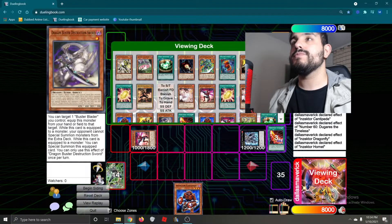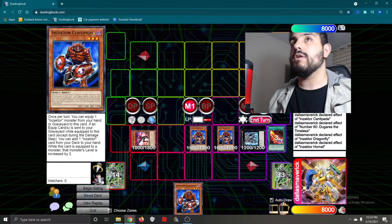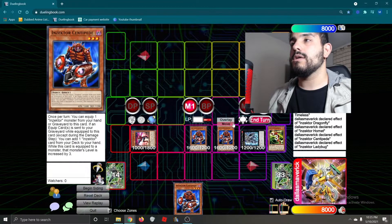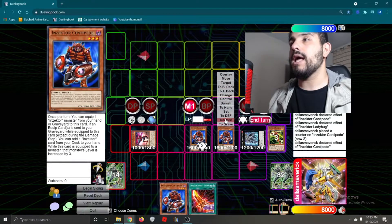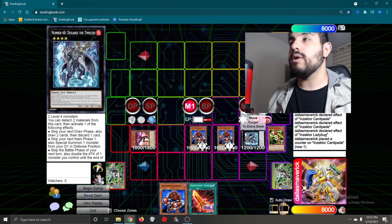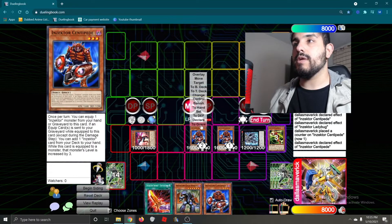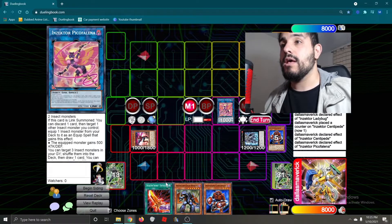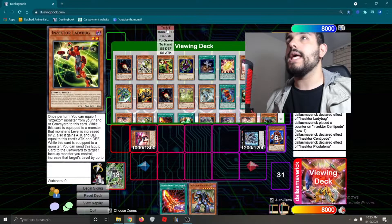We're going to do Chainlink 1 and 2 Dragonfly, and Chainlink 3 Sect Calibur to add our Centipede. Now we're going to special summon out two Centipedes. Now we're going to activate the effect of one of our Centipedes to equip it with Ladybug. Ladybug's effect to level this up by 1 — trigger, we're going to add our Sect Calibur. We're going to activate our second one to equip it with Ladybug. Effect to level it up by 1. Trigger — we're going to add our Giga Weevil. We're going to link those two off for our Pico Falenia.